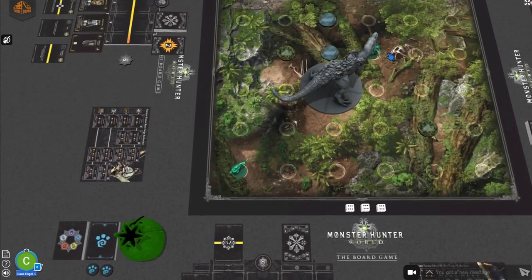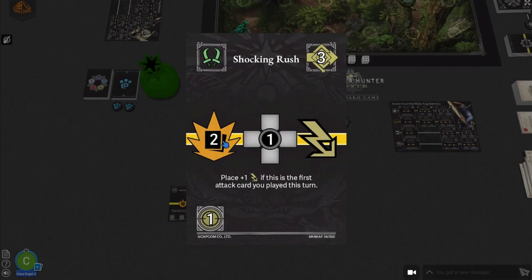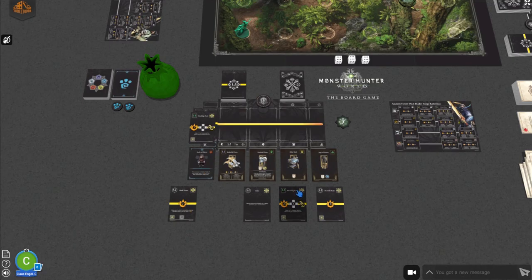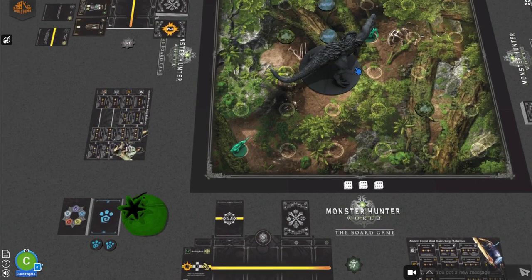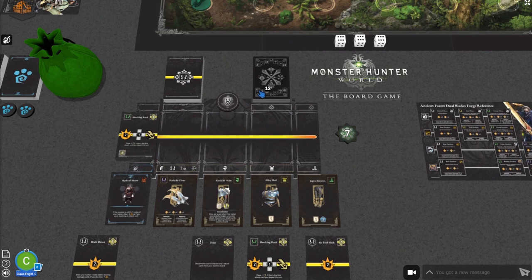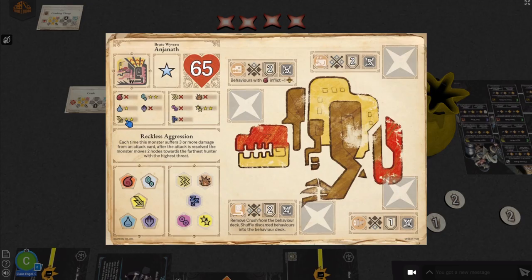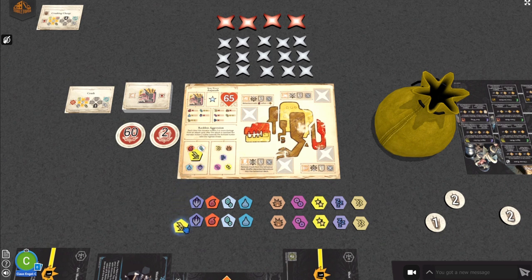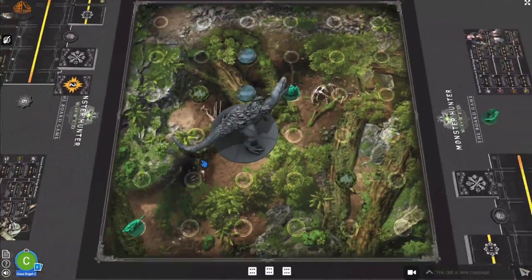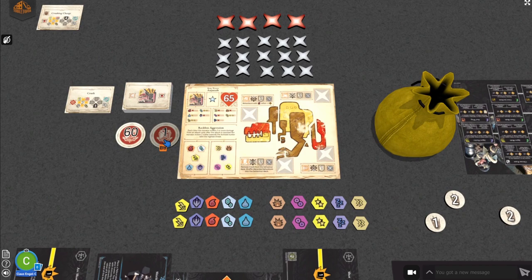Our dual blade hunter uses a free walk and plays the Shocking Rush. That's two damage. We can move one node afterwards. It also deals one lightning damage plus an additional one since it's the first attack card played this turn. We're in the front arc, so we can attack the head or the body — let's target the head. That's two damage cards: three plus one equals four, minus the head's defense of two, equals two physical damage to the monster. We also place two lightning damage tokens. The Anjanath has lightning resistance, so one token does nothing — but when we add the second, it triggers elemental damage. We draw the top card of the elemental damage deck, which deals damage directly to the monster ignoring all defense — another two damage dealt.